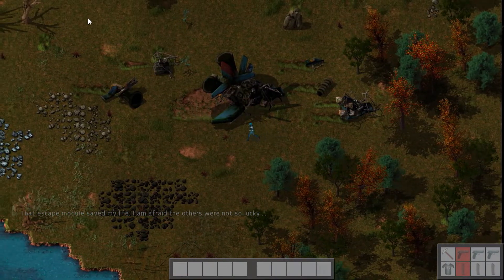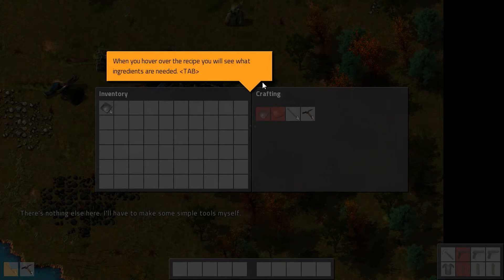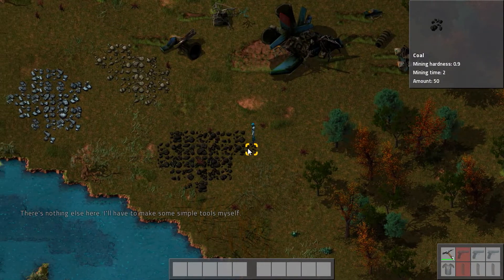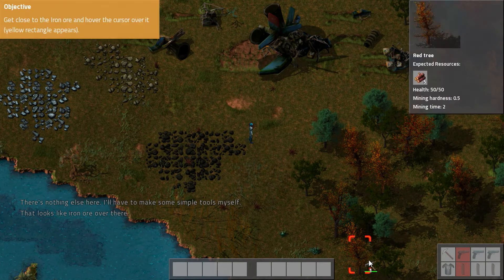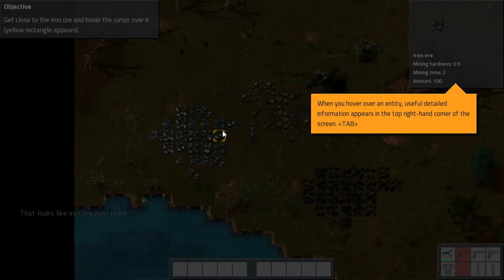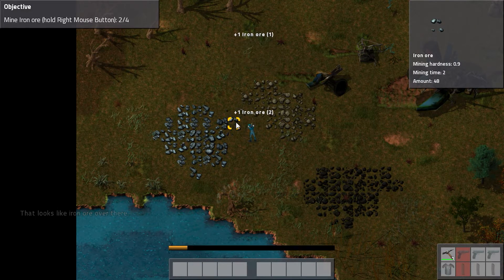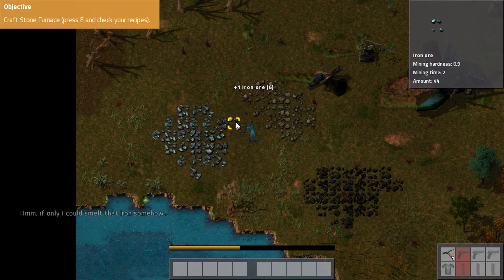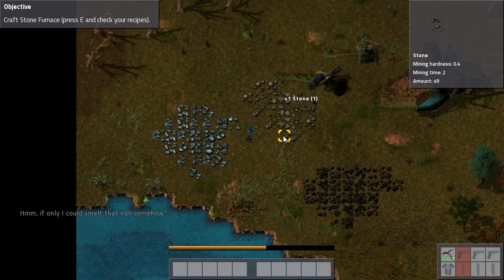It says it escaped the modules, the others were not so lucky. I can make an iron axe - okay, so much stuff is popping up. Can I mine stuff now? Get close to the iron ore and hold right - I was holding left! So this seems like a basic intro to how the game works. What do we need for a stone furnace? We need some stones - how many? Five. We'll get five and then we'll do it.